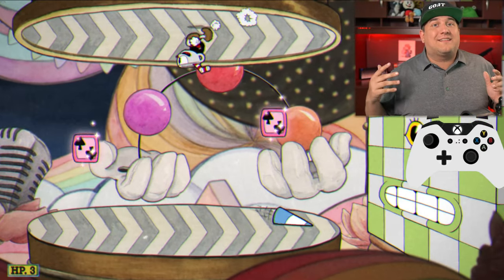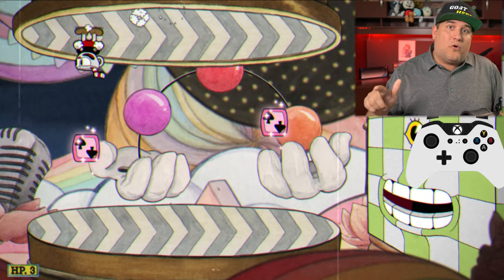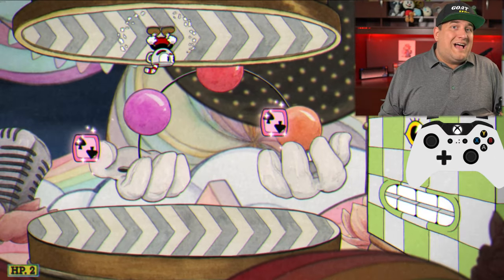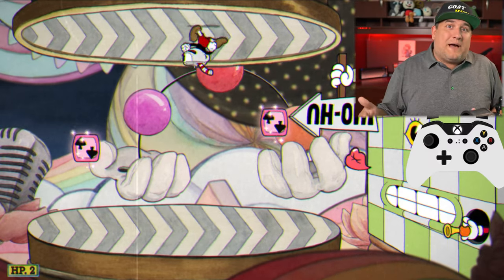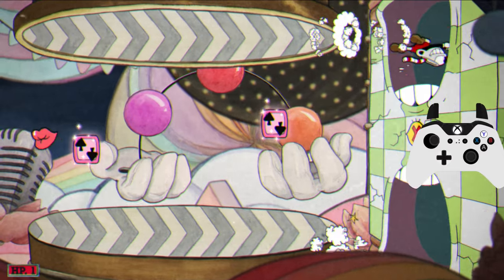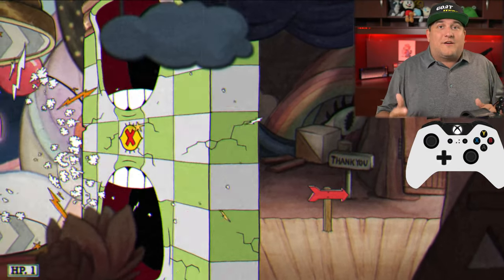Here we are at another wall. The same goal is here — we want to get through the wall, through the open mouth. When you're on the side where the mouth is opening, the tongue is going to come right out at you. I jump, I dash, I take a hit by the tongue, and then I dash through the mouth, and that's it. You should easily be able to get the pacifist rank right there.